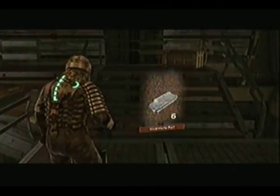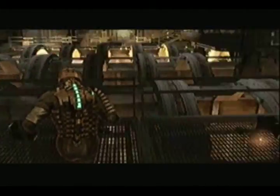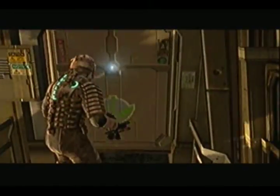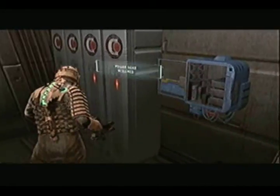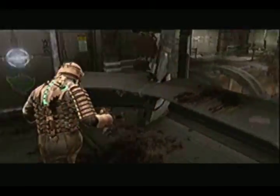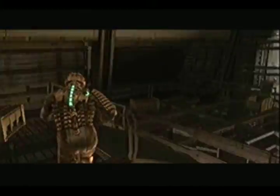Break this box. Man, I'm full on everything. There's a power node in here so make sure you don't forget about that. Open this locker — don't need that, I'm full anyway. Let's go.